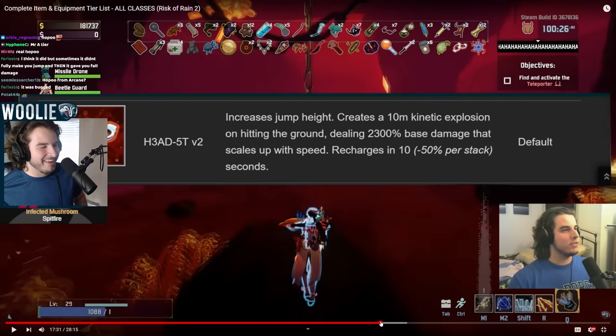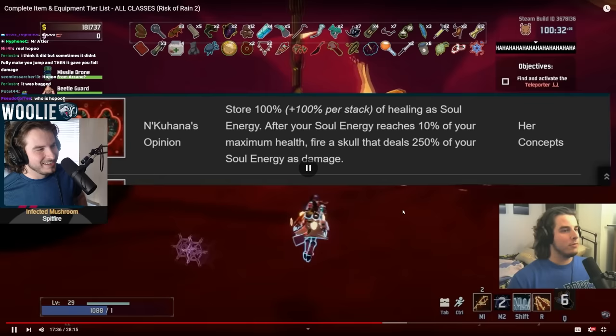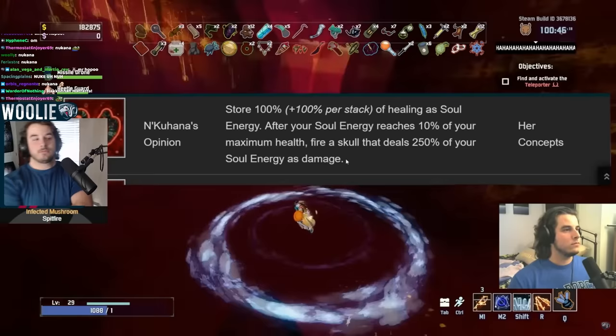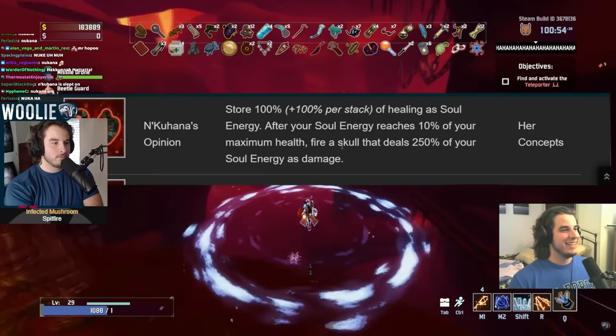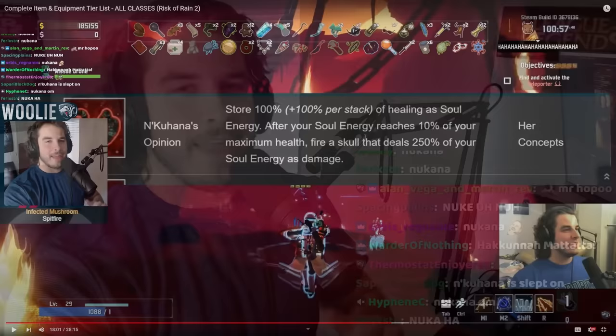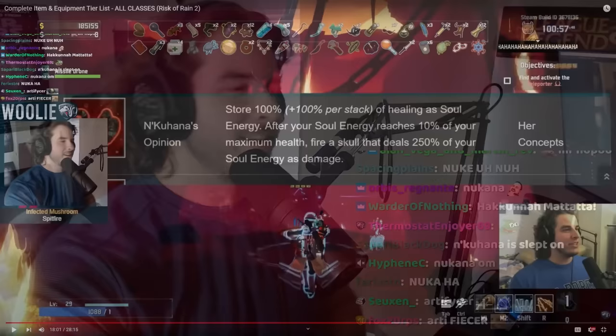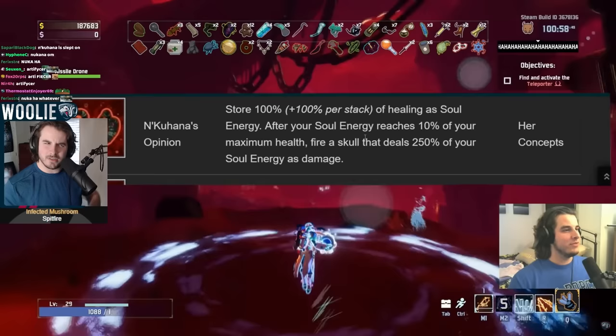N'kuhana's Opinion — S-plus on Engineer, B on everybody else, and F on Artificer. S-plus on Engineer because the Bustling Fungus heals get absolutely disgusting with it — if you get five or more stacks, this thing does so much damage. Pre-Skills 2.0, that was the strat on Engineer: you just got Bungus, you won the game. That's why Bungus is a meme still to this day. So getting N'kuhana's on top of that was just GG. B on everybody else because you'll be healing but not as much as Engineer. F on Artificer because there's literally no situation where Artificer is healing. Artificer had a 0.2 proc coefficient on both her auto attack and flamethrower — that's why you never healed at all on Artificer.